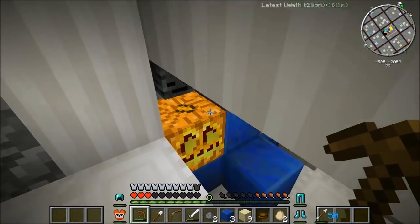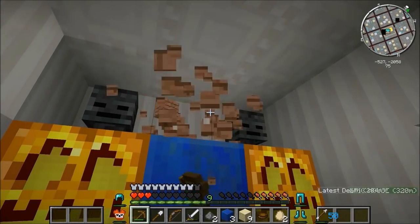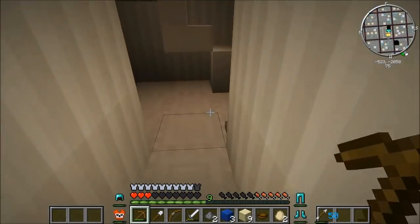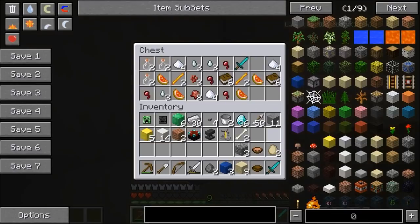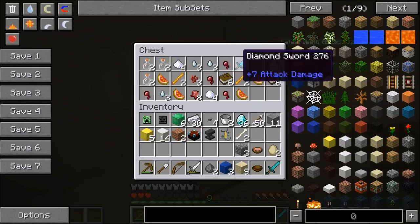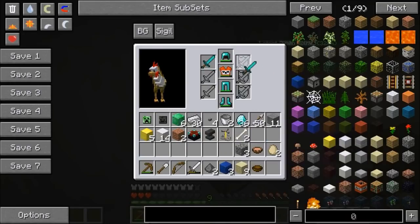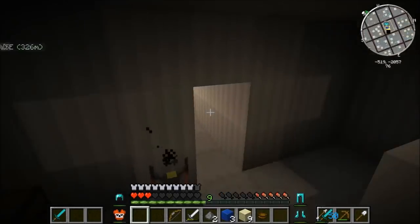I'm gonna get this wood and Jen you get everything else because you love to collect stuff. What are we gonna do with all these pumpkins? Jack-o-lanterns - it's just gonna be nice and bright. There are two diamond swords in here - I've got my own now! This means we can finally use battle gear. Should we get this enchantment table and anvil?